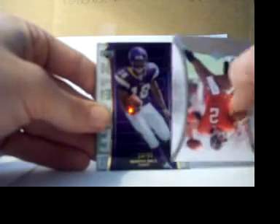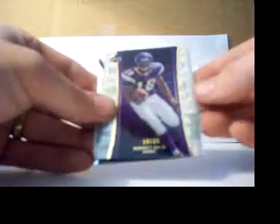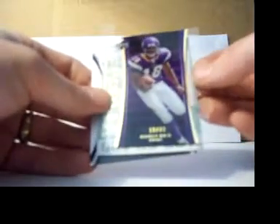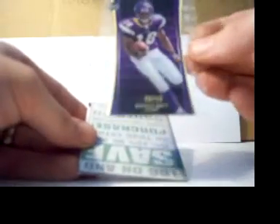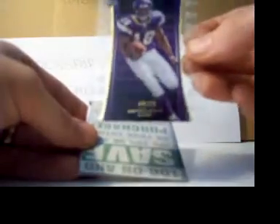All right, we got a rookie acetate thing. Let's see what we got here. Right team, wrong dude — it's a rookie, Sidney Rice. Damn. 18 of 33, that's his jersey number. Cool deal.